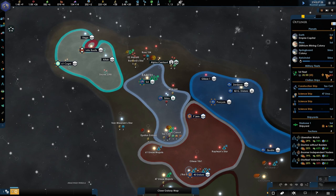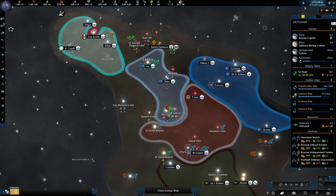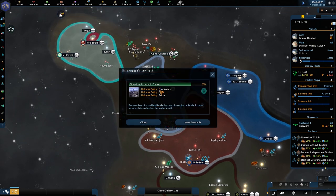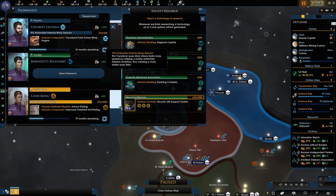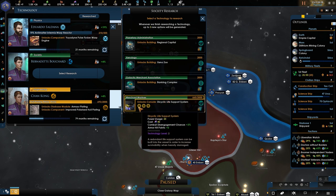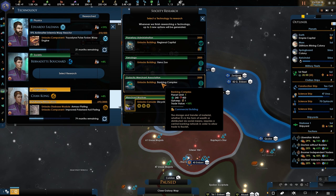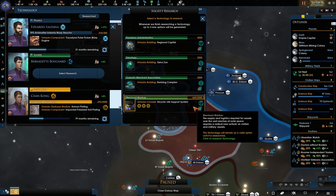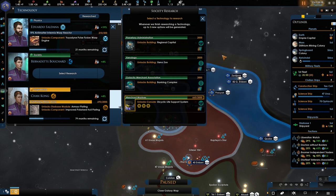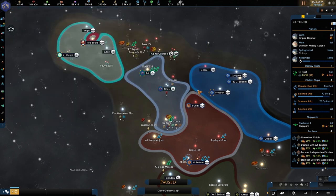Military Might — we are no might at all, which is rather unfortunate. We've got Planetary Economy Form which is cool. Merchant Marines — cool. Banking Complex, Trade Value plus 10 which is interesting. Of all the choices, I think we have to go for the Regional Capital.